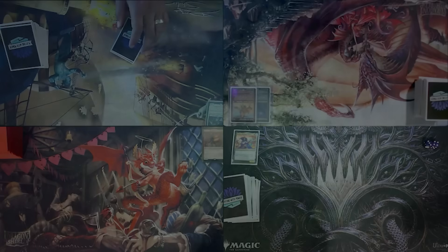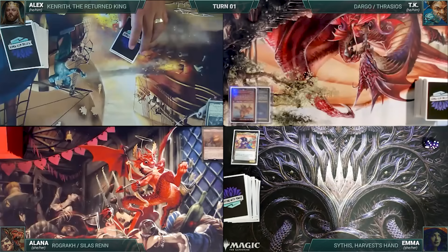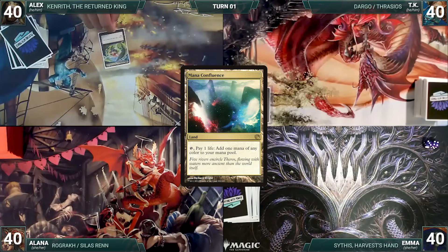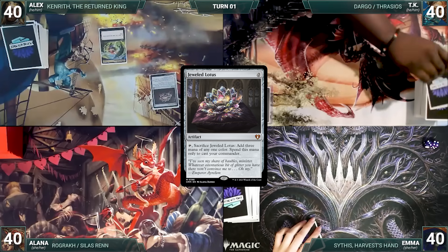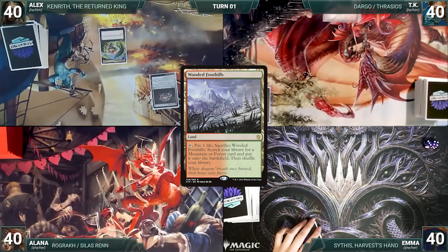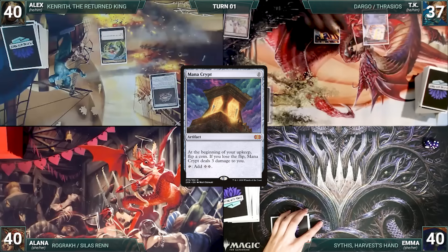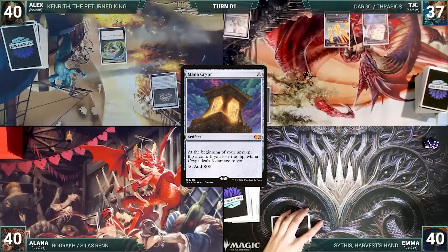Alex won the nose-balancing contest and gets to start. Alex draws and plays a Mana Confluence, then casts Jeweled Lotus and passes. TK draws and plays a Wooded Foothills, cracks it paying a life to fetch a Stomping Ground untapped paying two life, then casts a Mana Crypt and ships the turn.